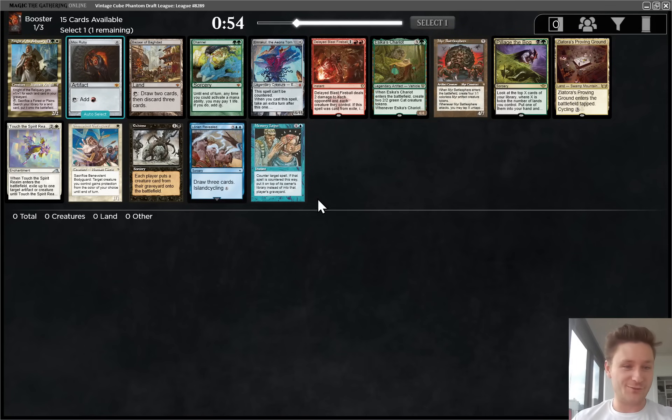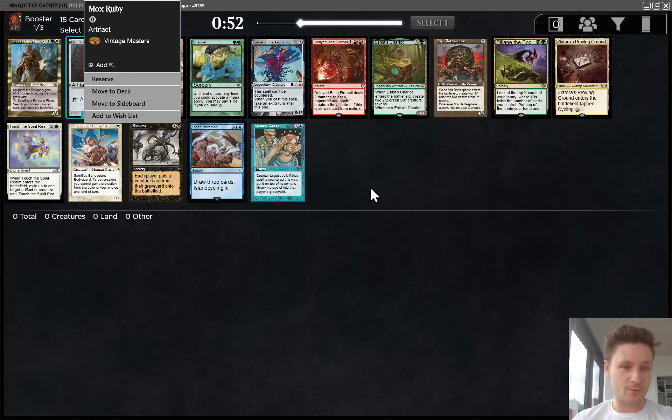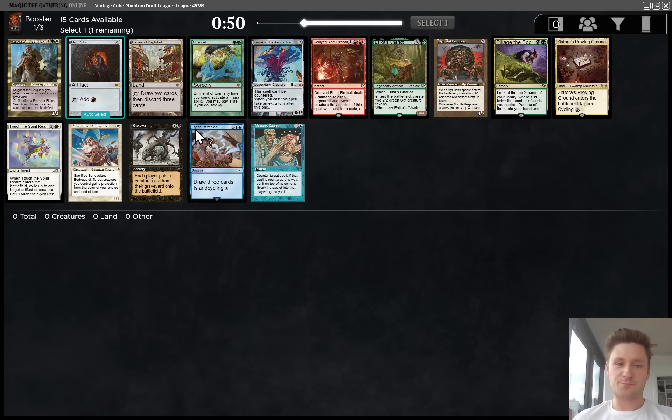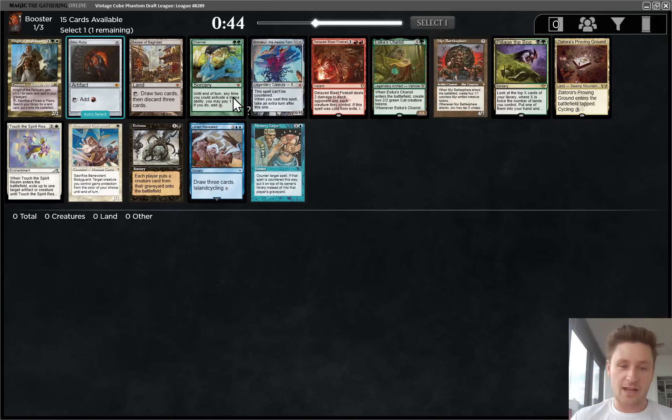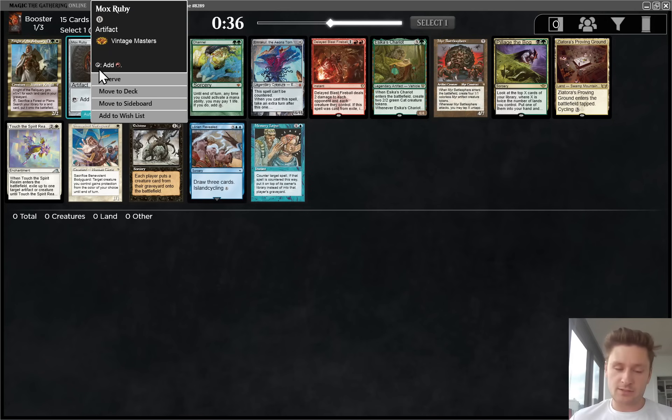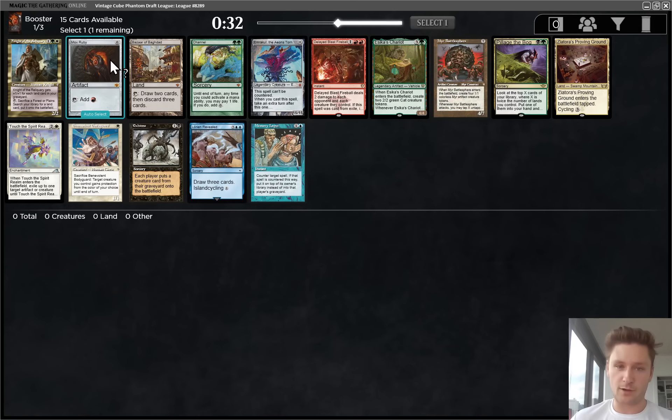Hello everybody, welcome to another Vintage Cube Draft where we have a Mox Ruby - a very good card to start. It's pretty funny to see Channel and Emrakul together in the same pack. This is a tale as old as time. There's also a Myr Battlesphere, so a lot of good shenanigans there. I don't expect to wheel any of that. We'll take the Mox Ruby. This pushes us slightly towards red and slightly towards aggressive decks, but I'm not going to worry about it too much.